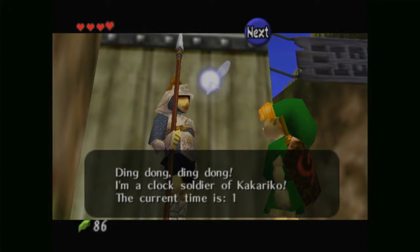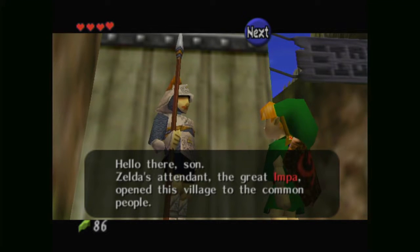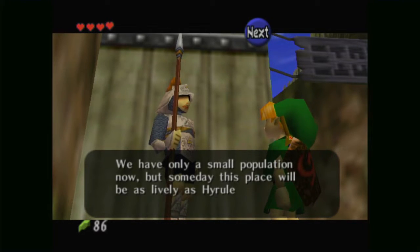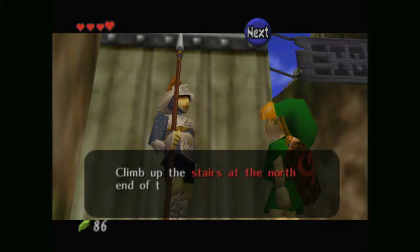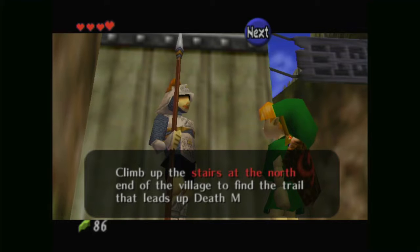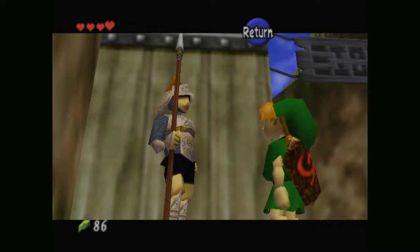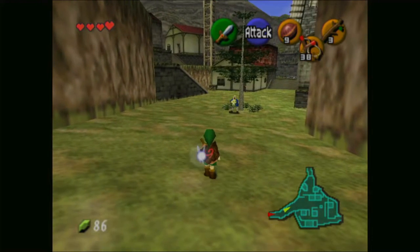I'm a clock soldier of Kakariko. The current time is 1529 — it's about 3:30. Zelda's attendant, the Great Impa, opened this village to the common people. We have only a small population now, but someday this place will be as lively as Hyrule Castle Town. Climb up the stairs at the north end of the village to find the trail that leads up Death Mountain, but you need the king's permission to actually go up the mountain. Well, that's a shame — it's a good thing we've got Zelda's autograph, because that might help us.